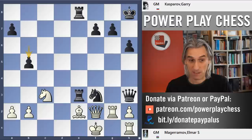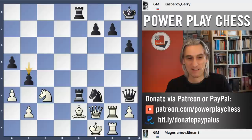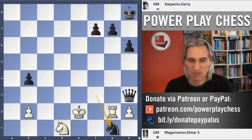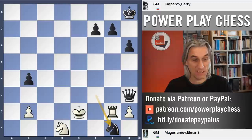If Knight takes pawn, we can take here, and if a3 then a5 — you just want to play b4. And after b4, the Knight retreats, we take the Bishop, take the Queen, take the Rook. A fantastic attacking game from the 14-year-old Garry Kasparov, played in a training game in Baku in 1977. Brilliant — absolutely brilliant.